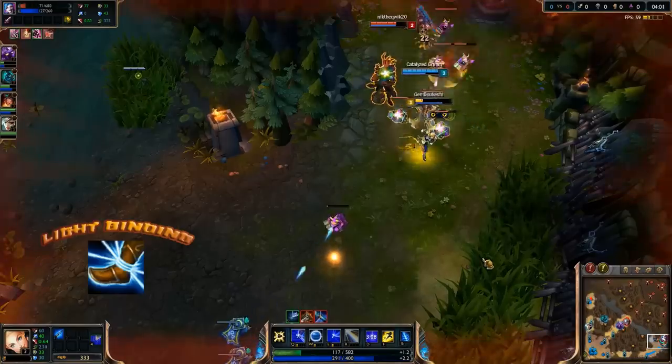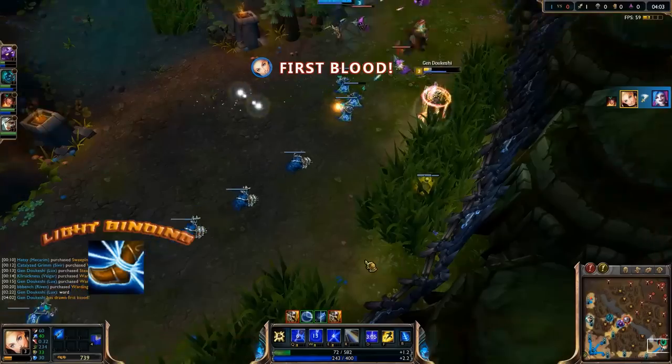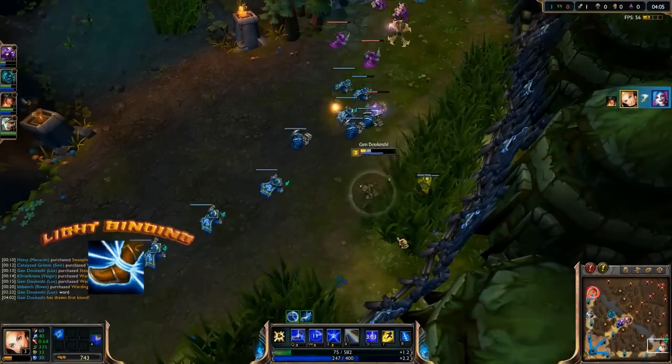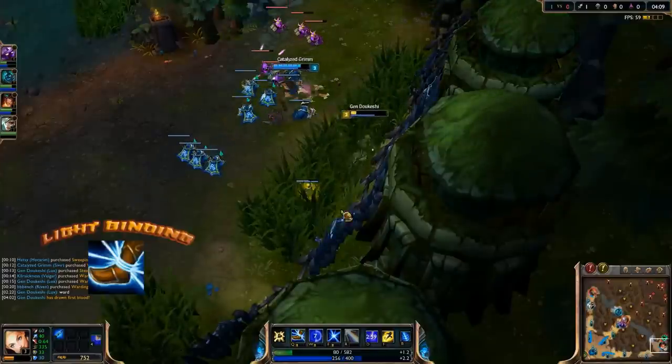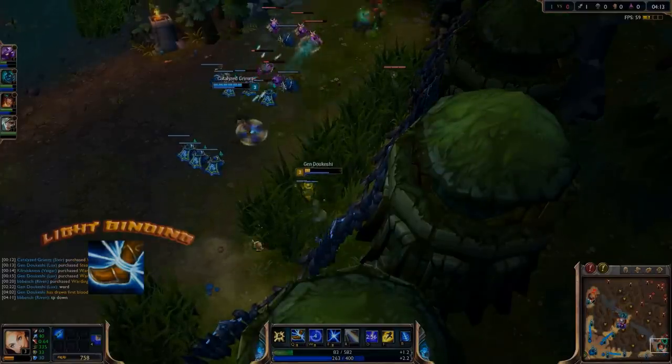Light Binding allows offensive and defensive lockdowns early, and will later allow you to hold enemies in place while you shoot your ultimate. We will, however, max it out second, as we'll get more damage, consistency, and utility out of leveling E first.